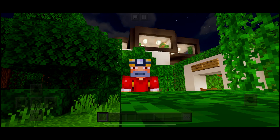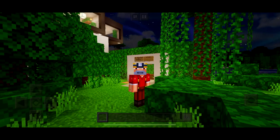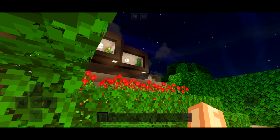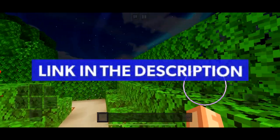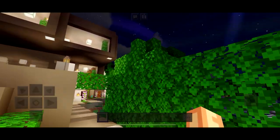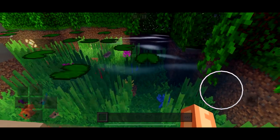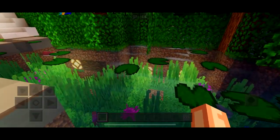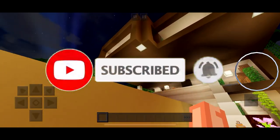Welcome guys, daddy is home — we have surpassed the awkward intro. I'd like to welcome you to Jungle Villa, an app I downloaded from mcpdl.com, link in the description below. What a fabulous map this looks like with shaders on — I actually enjoy it. The water looks so clear and vibrant and beautiful, I just want to go take a swim in it. La-dee-da, enjoying the ocean life.